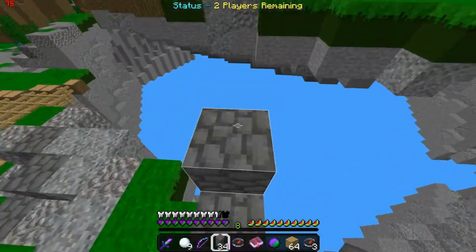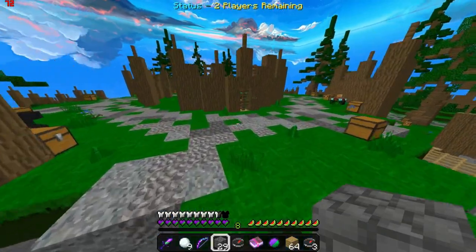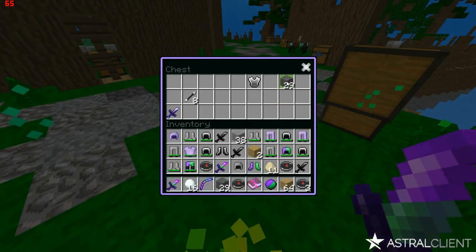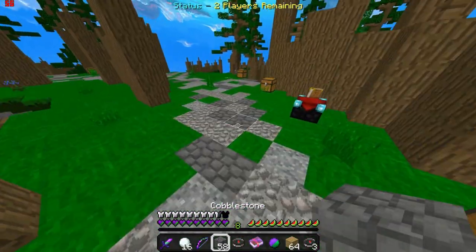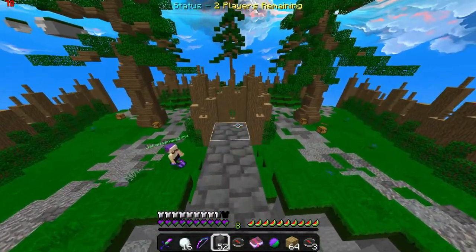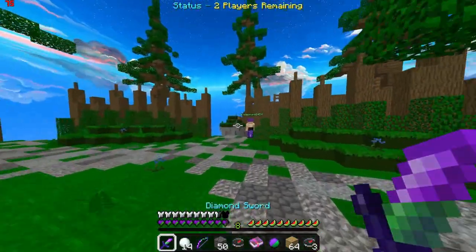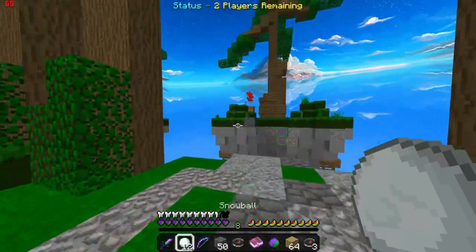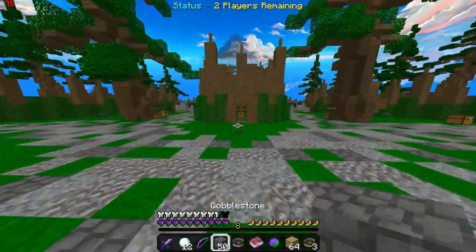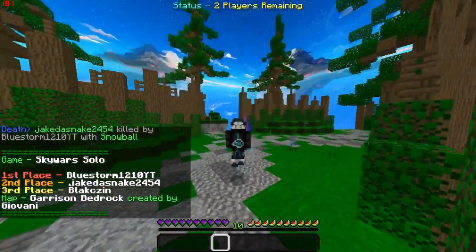Cubecraft also has decent knockback, but it's not the best. But yeah, Mineplex finally got knockback that is actually really good — we've been asking for this for a while. He's laggy. He died from fall damage — yes, he took fall damage. GG, on to the next round.